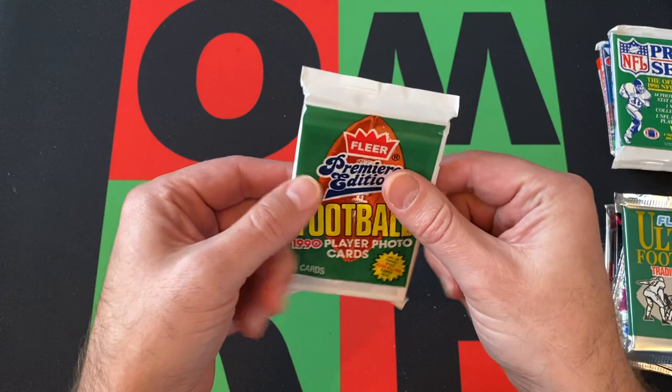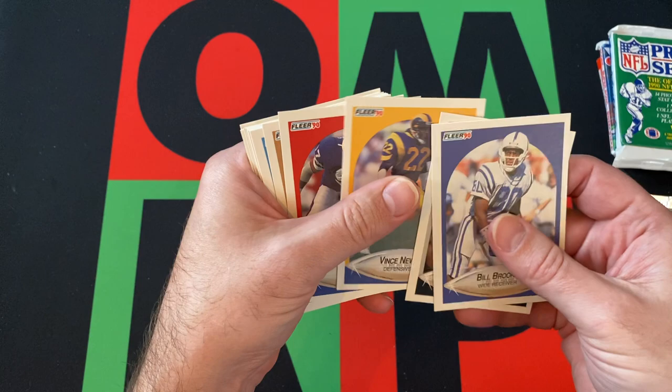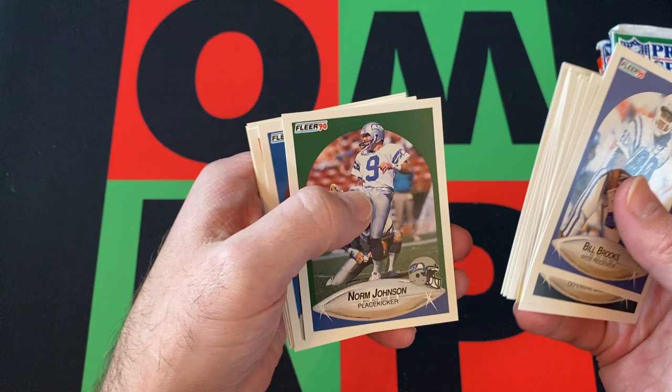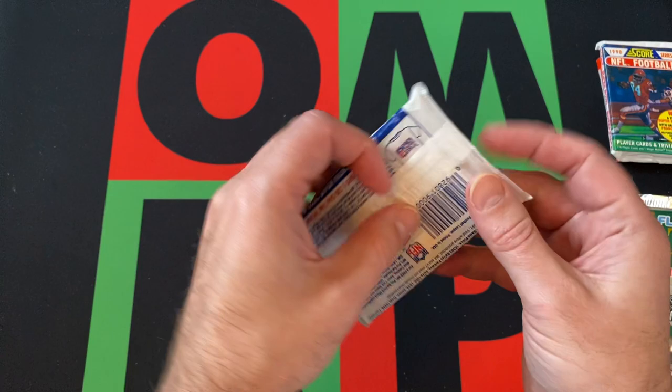90 Fleer — Junior Seau rookie might be about it. Bill Brooks, Mike Harden, Vince Newsome, Scott Reddick, Charles Haley, Alonzo Highsmith, Greg Cragen, Troy Benson, Roy Green, Lars Tate, Norm Johnson, Chris Spielman, Richard Dent, Eric Martin, and Mark Murphy. So not much going on there.